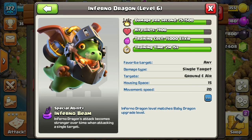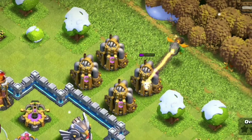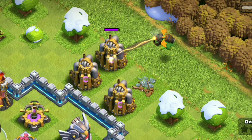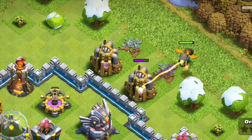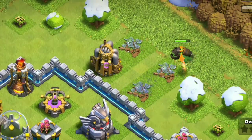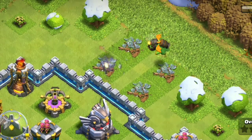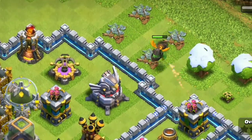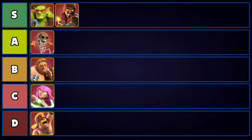Next we have the Inferno Dragon. To be honest, I'm not a huge fan — it's good on defense where it sometimes forces the attacker to use a free spell, but with a Poison spell the inferno beam doesn't charge up fast enough to kill an enemy Queen. Even on offense, a Baby Dragon for 10 housing space is better than an Inferno Dragon, even though the Inferno Dragon can deal more damage on high hit-point storages or buildings. So the Inferno Dragon is just going to take a seat at C tier.